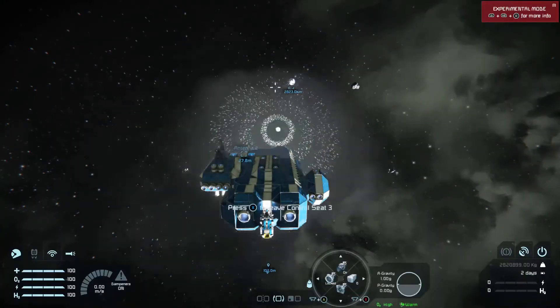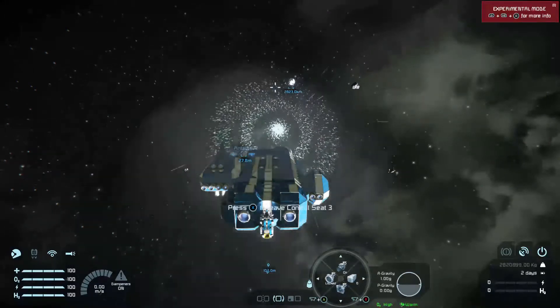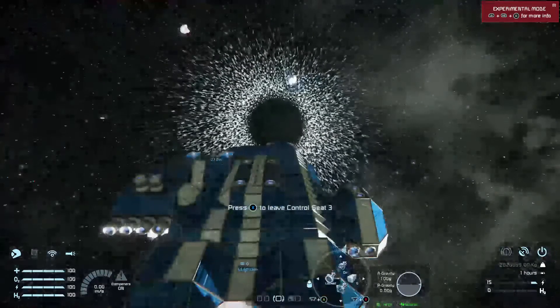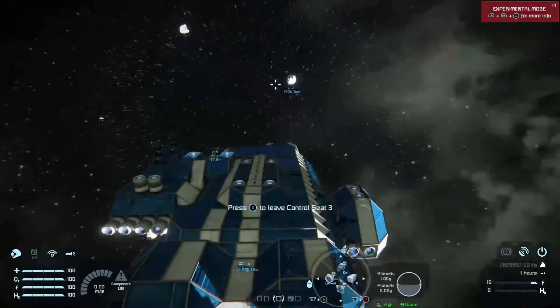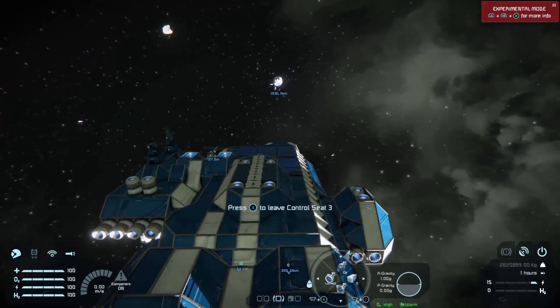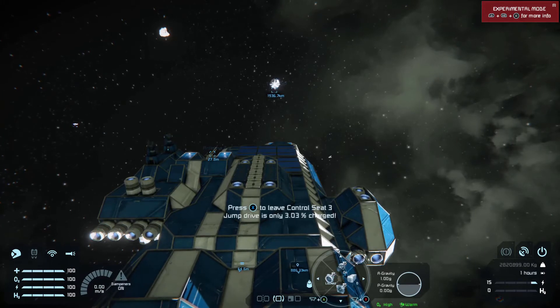We will have a five second countdown. 5, 4, 3, 2, 1 — Jumping. And look, Triton's closer. We've jumped our maximum jump distance. We've still got a long way to go, so we're going to have to wait for this thing to recharge. And if you look, it's charging slowly.